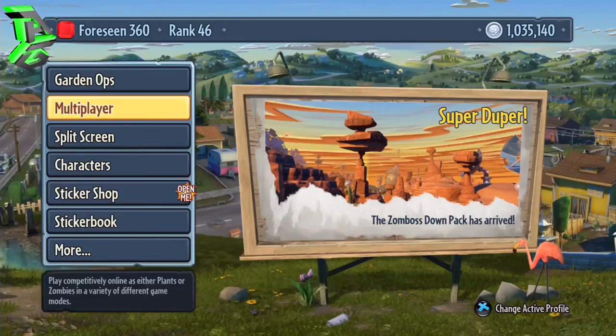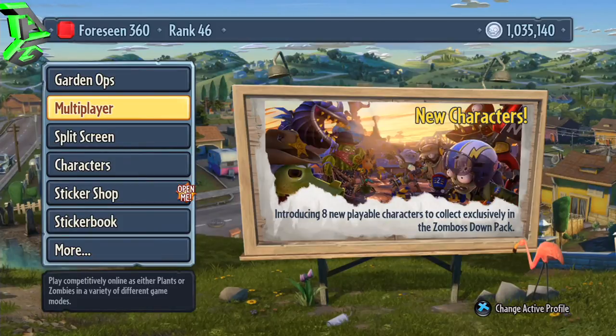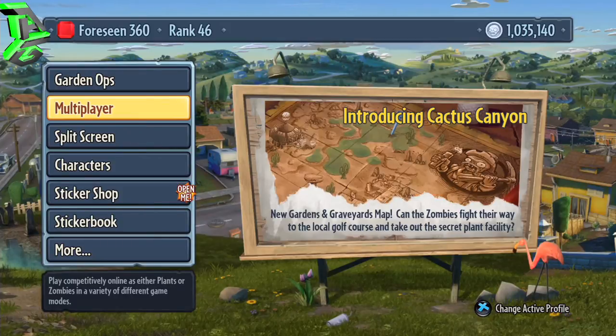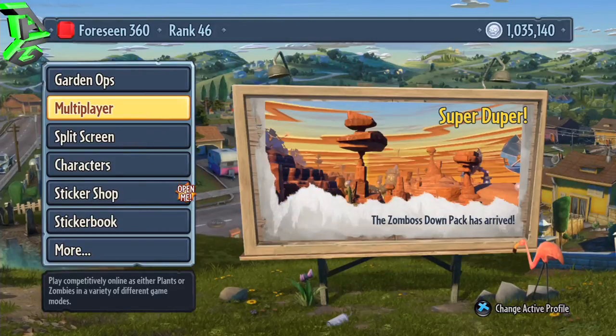Hi everybody, AfroGamerRichard here. So recently I recorded a Million Coins sticker pack opening on Plants vs Zombies Garden Warfare, but I'm having to upload this video in two or three parts because I've got a community guidelines strike against my YouTube account due to a Grand Theft Auto 5 Strip Club video that I uploaded. I never actually realised I had this strike on my account until I uploaded this video the other night, and therefore it's not actually been published, so I'm having to re-upload it in several parts.